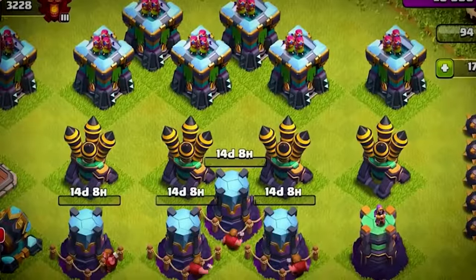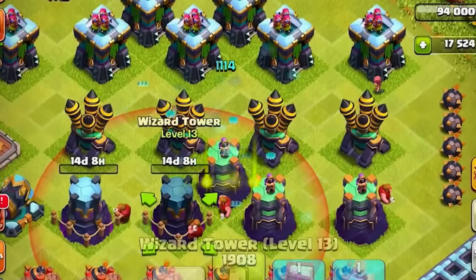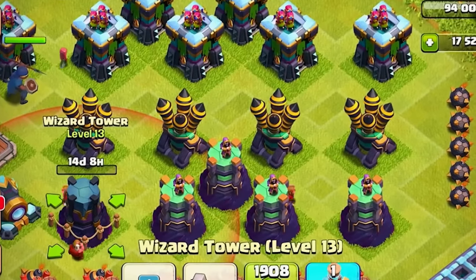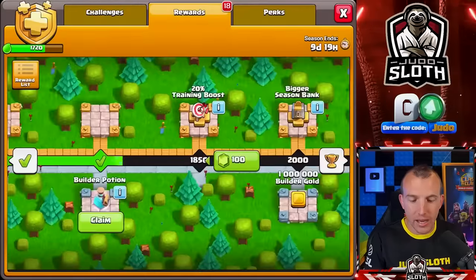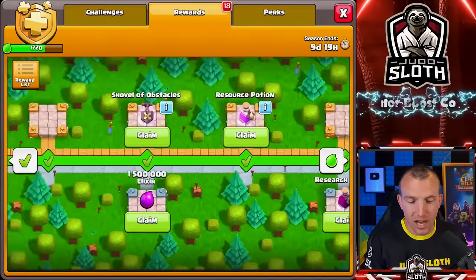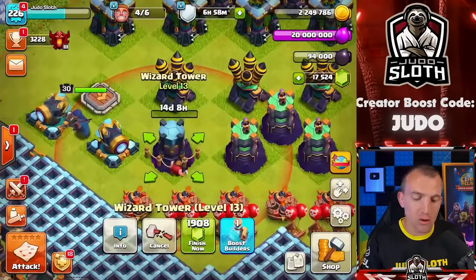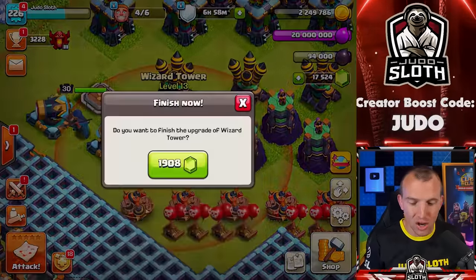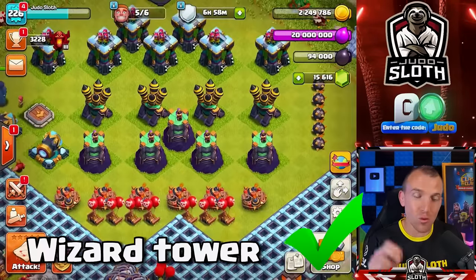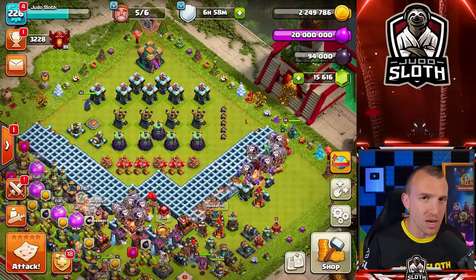Air defense done! Why don't we use the book of everything on the wizard towers and just get rid of all the books? Then we know where we stand in terms of gems. We are out of books already — I think there's a book of heroes at the end, so that doesn't even help us. Book of spells and book of fighting. Now we're on to using gems to finish it off, and this is where it starts to get a little bit more expensive. Wizard towers done, air defense done — let's move them back across to the other side of the base.